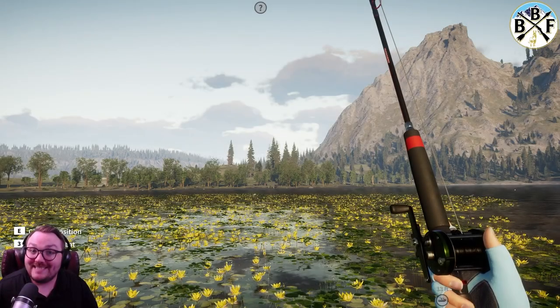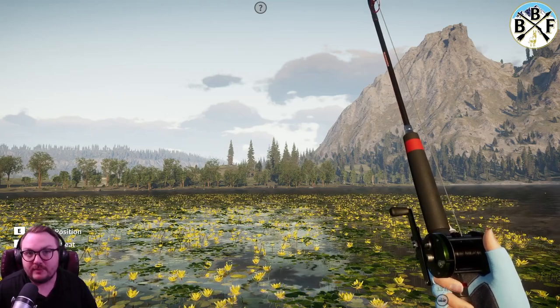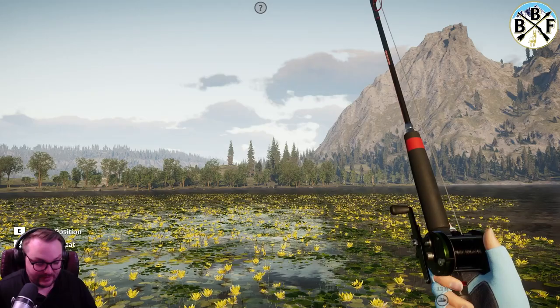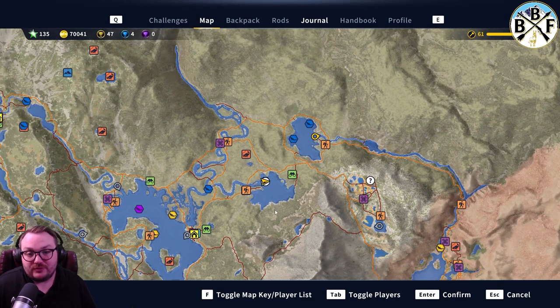Hey everybody, today we're going to be taking a look at tiger muskie — doing a quick hotspot guide showing where you get golds and diamonds. First we're going to pop up the map and I'll show you quite a few good gold tiger muskie spots, and then we'll move into the diamonds.